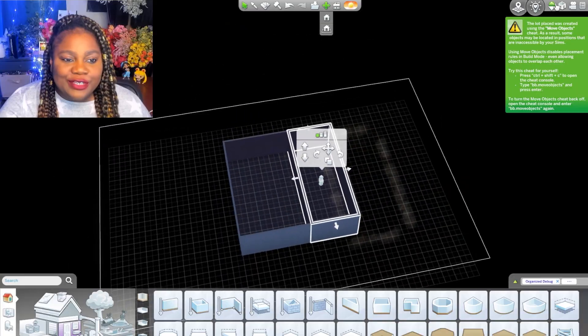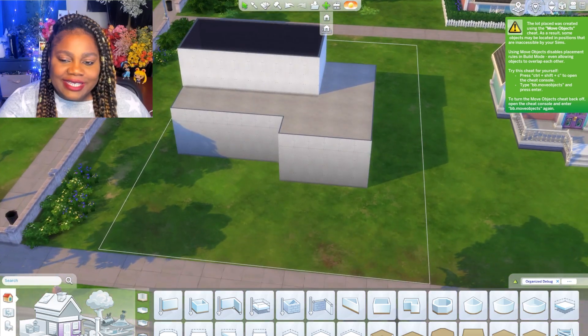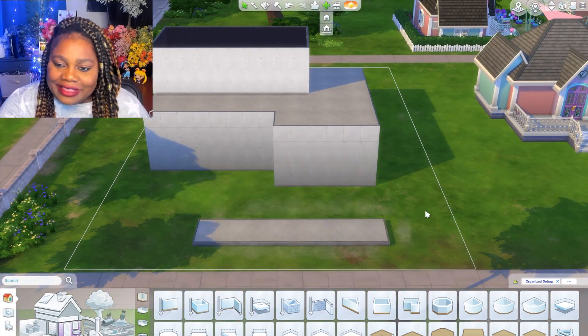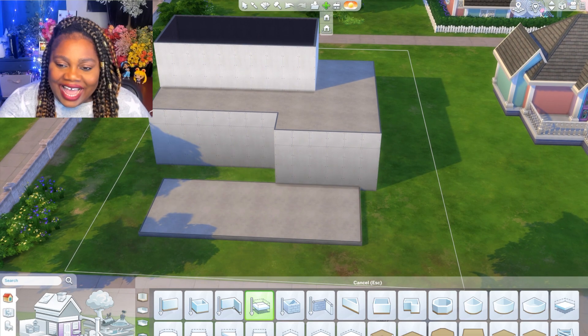There is a rule where the basement must be spooky, so I tried to do it as spooky as possible. My brain had a very hard time with this for whatever reason, but I tried to make the basement as spooky as possible, and we'll see that at the very end. So we're starting out with the basement — I wanted to do a walkout basement for that spooky element at the bottom.